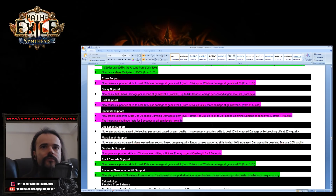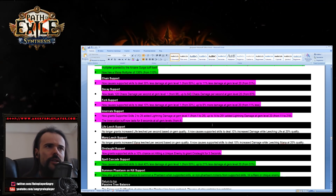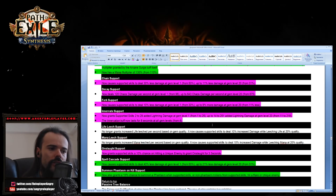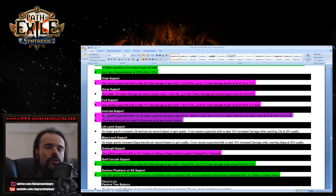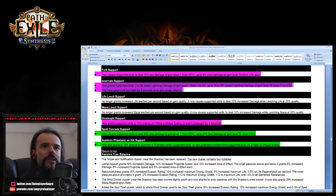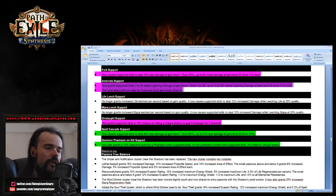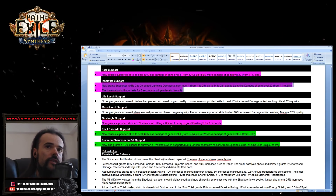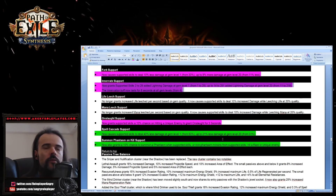Inner Wound has also gotten a gold buff. Onslaught Support now has a 10 percent chance on hitting a unique enemy to grant Onslaught for three seconds — very useful in both early game and end game. There's no need for an Onslaught flask anymore with this. Spell Cascade has also been buffed.